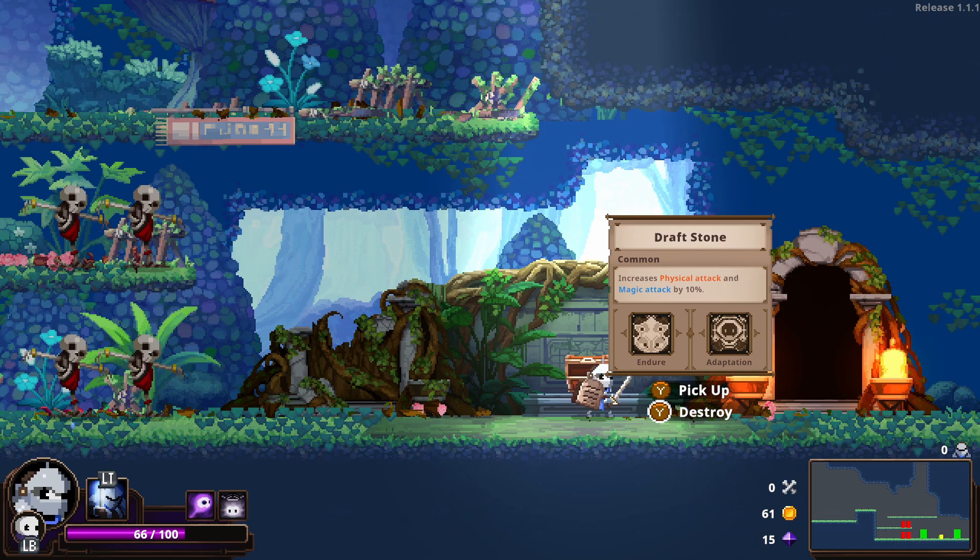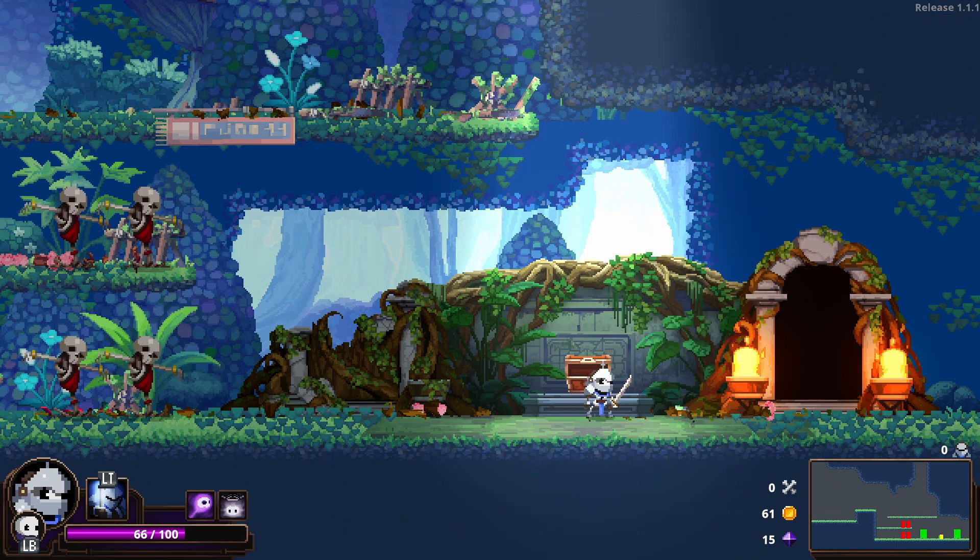What do we get from here? I'm going to get a Draft Stone. Increases physical attack and magic attack. I will take that every day. Let's go through to the next area.